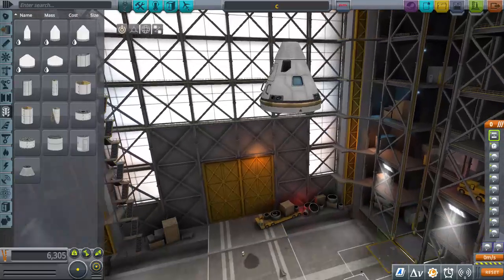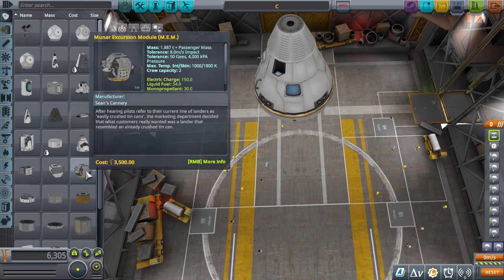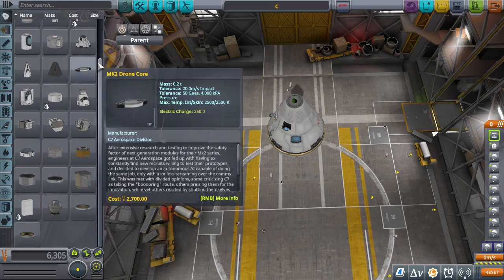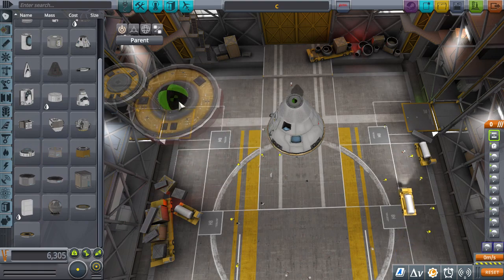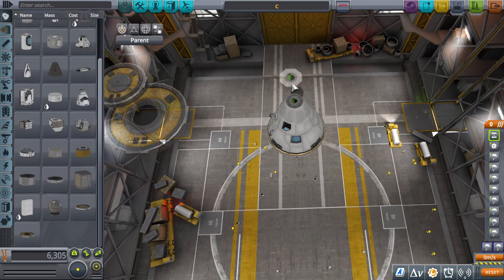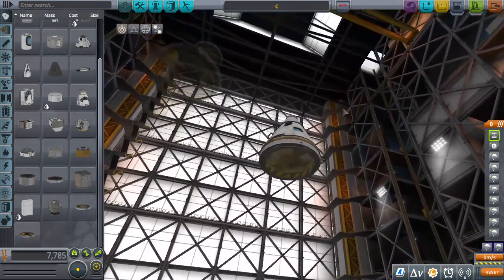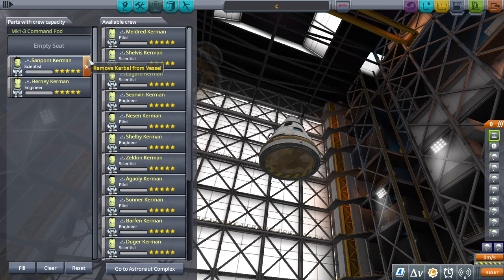We're not going to put a launch escape tower - I don't need that, nothing could go wrong in Kerbal. Also, this is actually not going to be crewed. This is a test rocket, so the only reason there's a pod there is to test the weight out. That's the probe test - there's gonna be no Kerbonauts on there. No Kerbonauts.